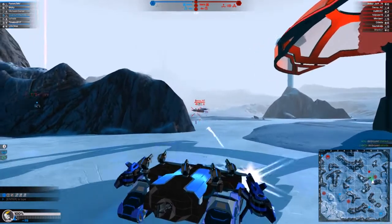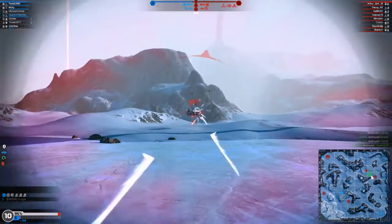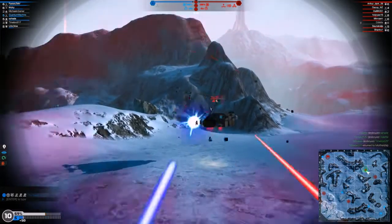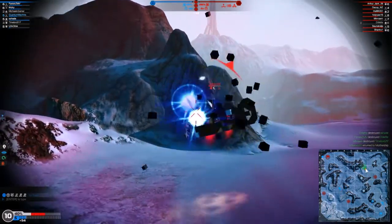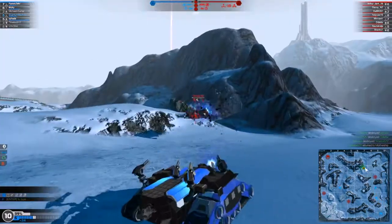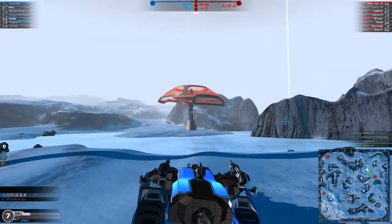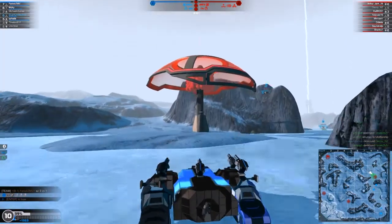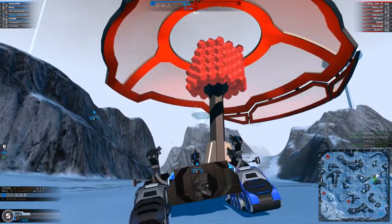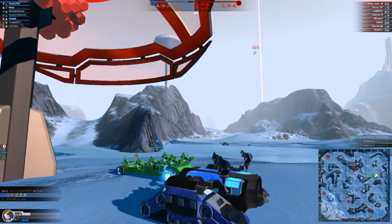Stop your healing — we don't want you healing, we want you dead. We're going to try and aim for the blocks connected to the guns. 1v1 me, bruh — and that's what happens when you 1v1 the Spectre. I'm going to wait to get healed, then I'll leash hell on this guy. If he hits us I'm gonna be very — ah!